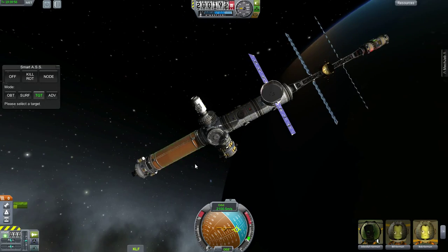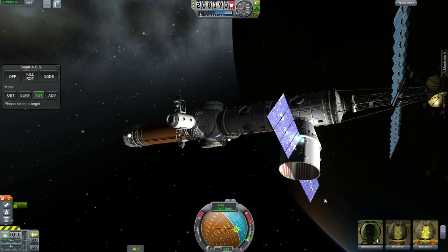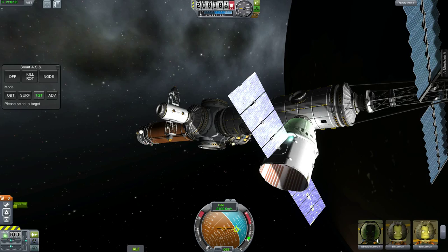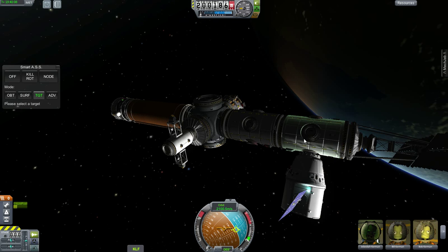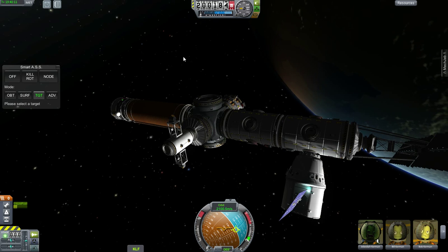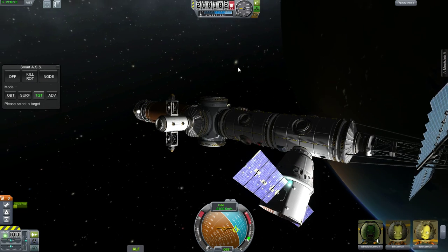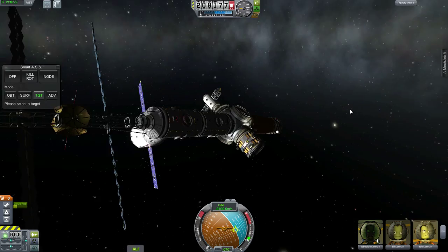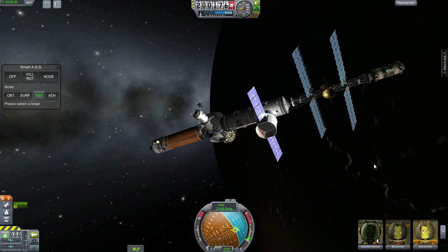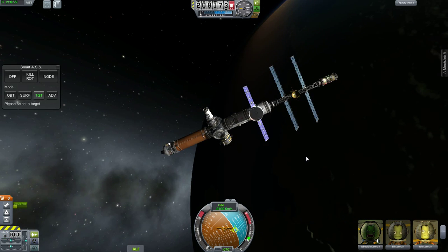So now I can set up the next parts of my station — that might be for a later video. In case any of you are wondering, this is my CurbX Dragon 9 capsule and the Harmony Mark II nodes. This awesome hub is from the development add-on section on the Kerbal Space Program forums. So yeah, that's the trick I wanted to show you guys — hopefully you find it very useful. I'll see you later.